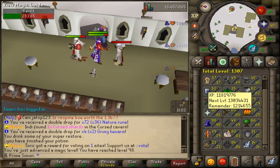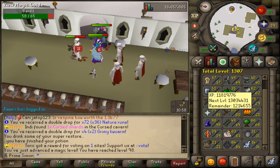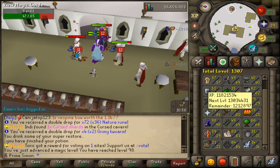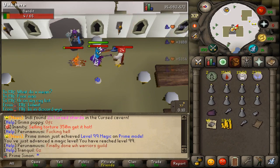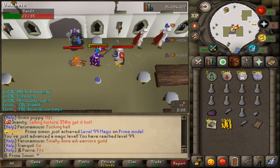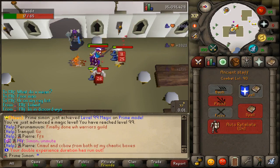98 Magic - we're one level off our first 99. This is going to be our first 99 in this episode so let's get it. 99 Magic - hell yeah! Finally got my first 99!